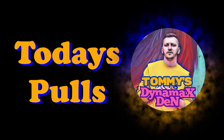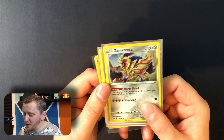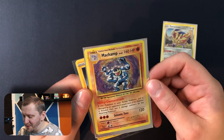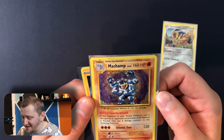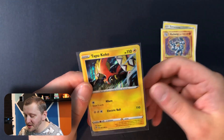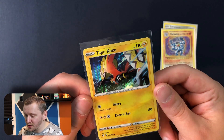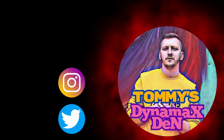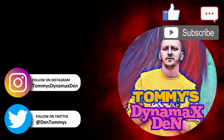Let's see what we pulled today: Zamazenta promo card — a lovely lovely promo card — our Machamp from Evolutions which is crazy amazing, and a holo rare Tapu Coco. Amazing. I don't know about you but I think the Zession box definitely won — check the other video. That's all for today and I will see you next time in Tommy's Dynamax. Bye!